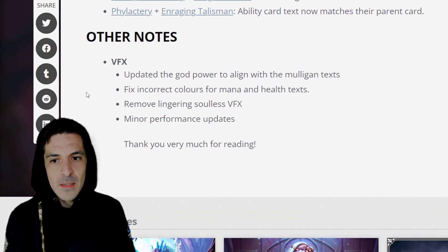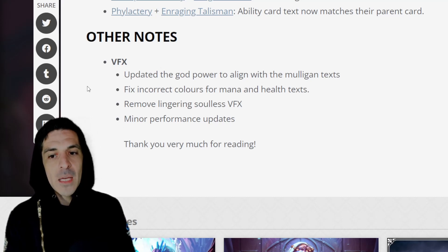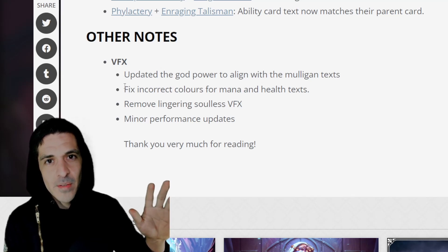Other notes — VFX: updated the god power to align with the mulligan text, fixed incorrect colors for mana and health text, removed lingering soulless VFX, minor performance updates. Thank you for reading. Thanks for watching — I'll see you on the next one. Bye, friends.